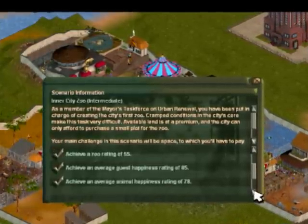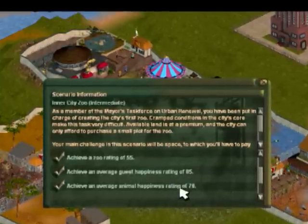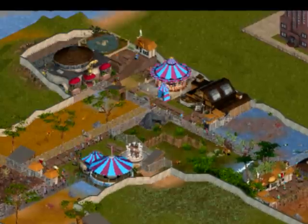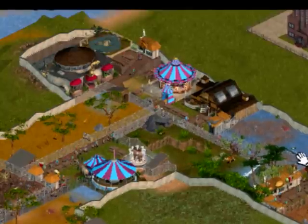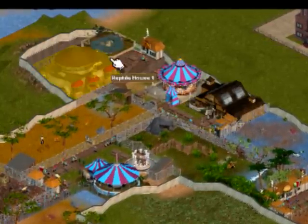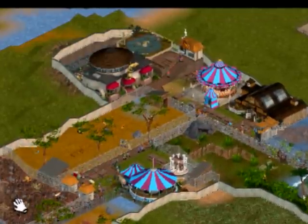I'm going to get Achievement Rating 55, Guest Habit is 85, Animal Habit is 78, and at least six different species. Zero rating is 87, Animal Habit is 98, Guest Habit is 96, and seven different species. Oh, I haven't smashed that, but it's still good.